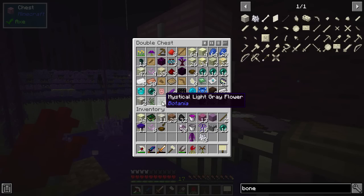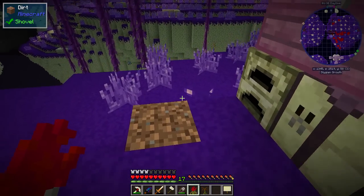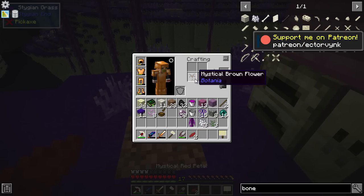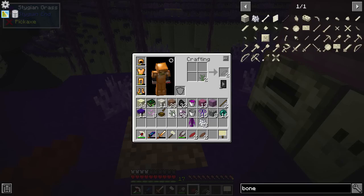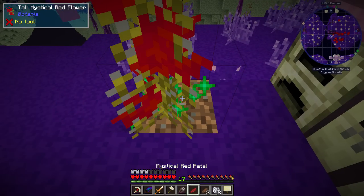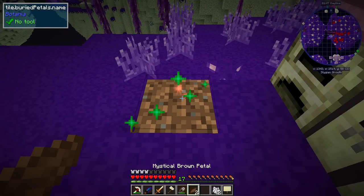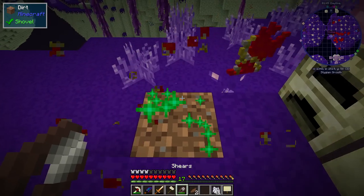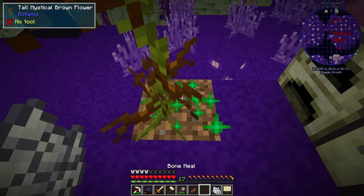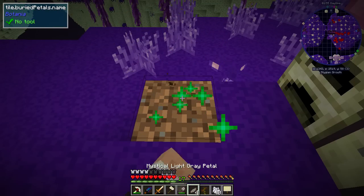So what we need is a gray flower - some of that, some of that, one two - let's keep that one there. What I'm going to do is duplicate some of these just so that we have a few more, that would be nice.